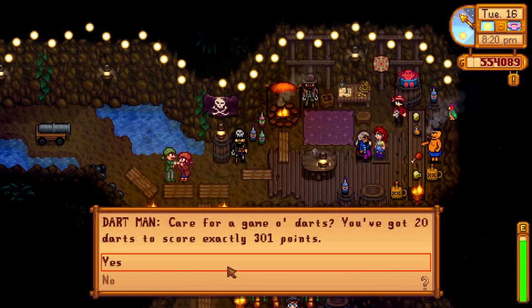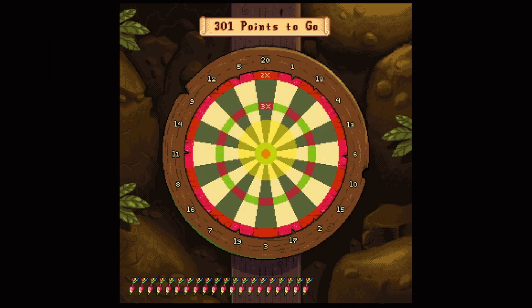If you come into the pirate cove on any even day after 8 pm, there will be a bunch of pirates here and you can play darts with this pirate man. You have to reach 301 points within a certain number of throws. Do this 3 times for 3 golden walnuts.